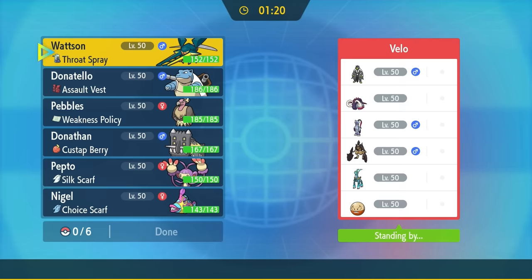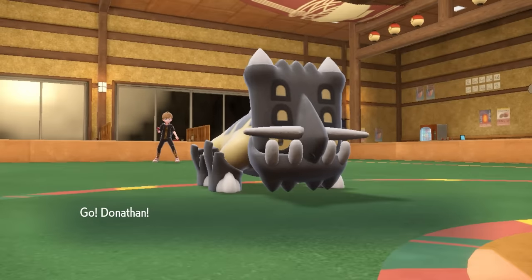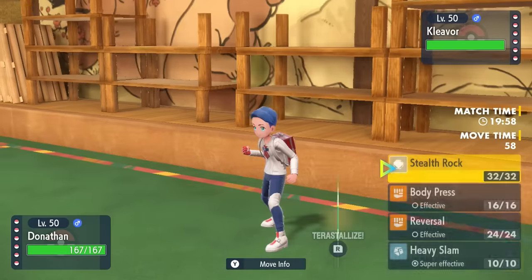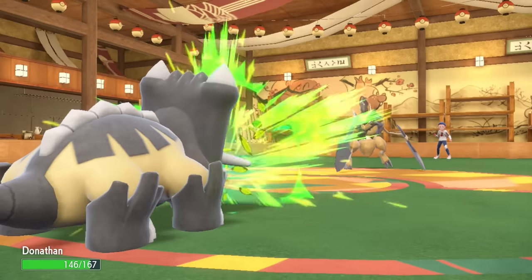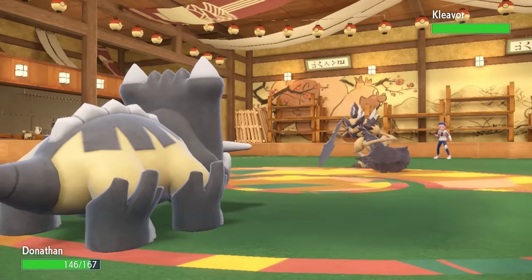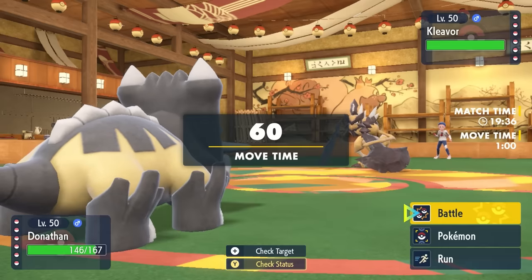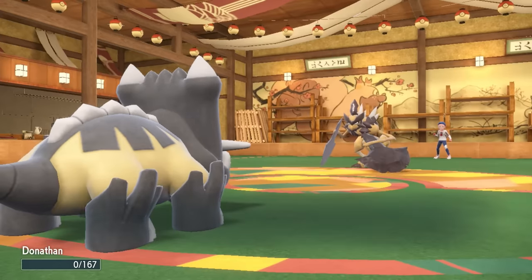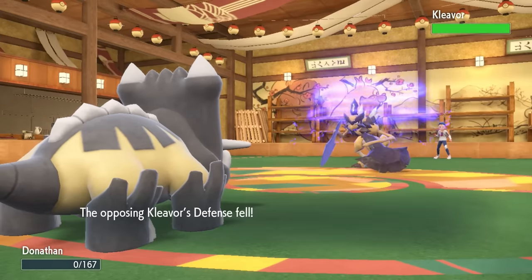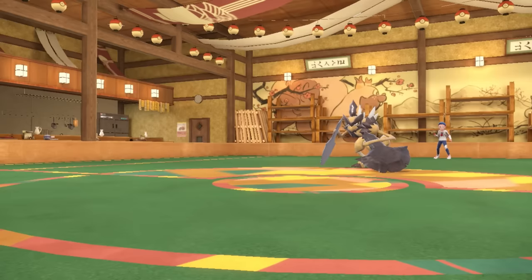That brings us into game number two, which is against another extremely scary team. This guy leads off with the Chien-Pao — the Stone Axe is a pretty standard lead, and I generally expect it to be a Choice Scarf variant. Bastiodon can take an attack and guarantee I get up the Stealth Rock. Turn one, they actually go for Trailblaze, which is quite bad because not only does that give it a speed boost, my Sturdy is now broken, and these things can have Close Combat. With a crit, it just knocks me out. Bastiodon goes down and I do get the Stealth Rock up.